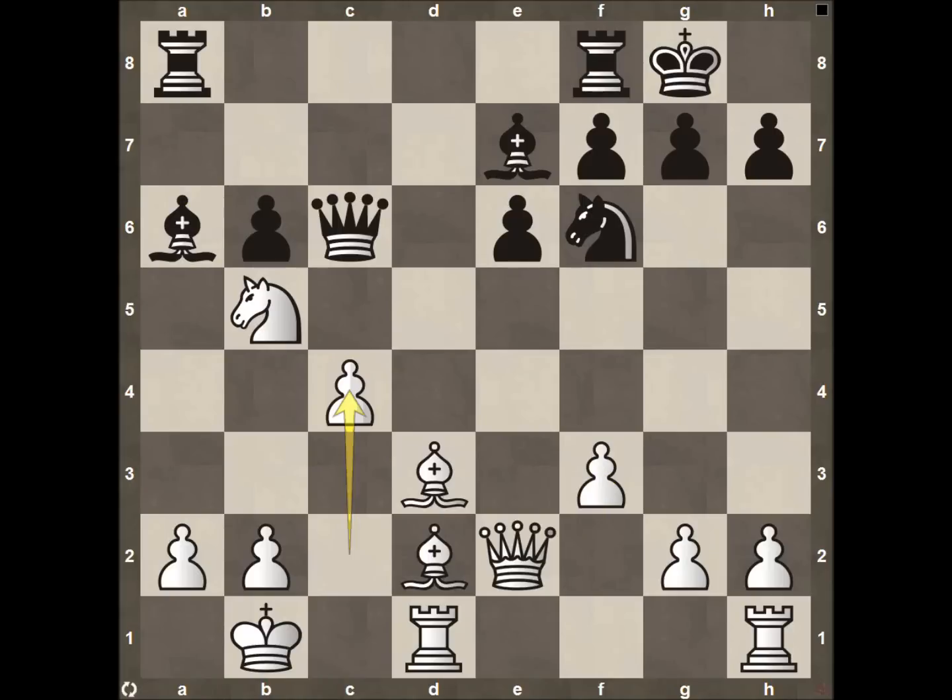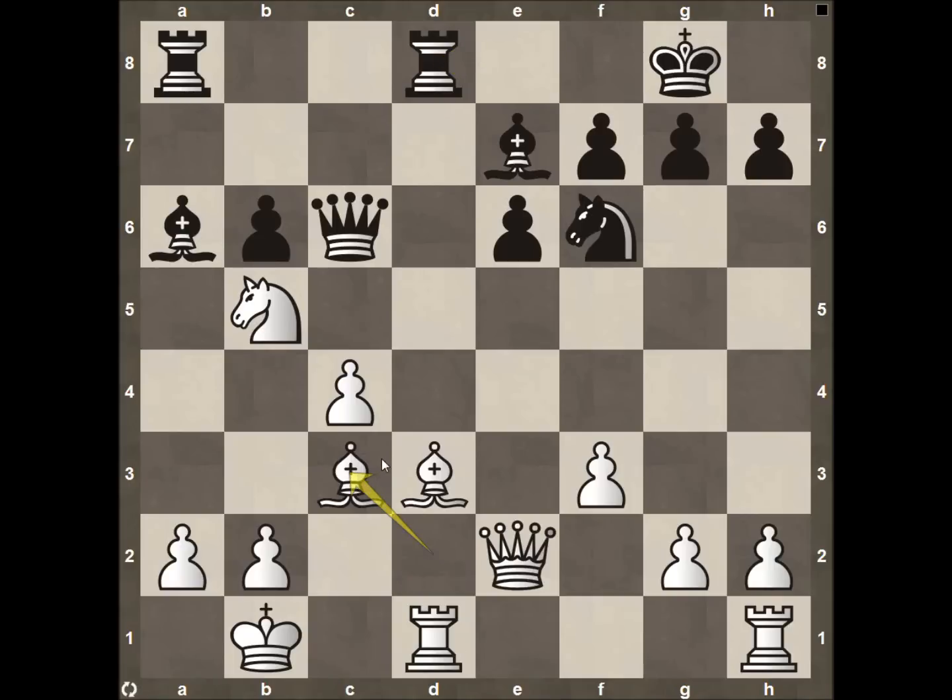Black plays Bishop to A6, and Nakamura responds with pawn to C4 — a stake in the ground showing White feels confident. Typically if your opponent is throwing everything at the side you've castled, you wouldn't push pawns forward, but Nakamura has a nice diagonal, a great outpost on B5 with his Knight, his pawn protecting, his Bishop protecting the pawn, and his Queen protecting all these pieces. Black plays Rook to D8, getting more pieces into the action — important since he's down in material and needs a very strong attack. Bishop to C3, getting to a more central square attacking more material. Then Queen to C5.